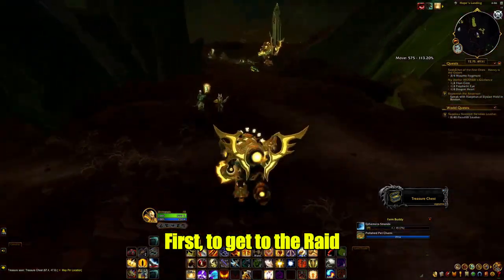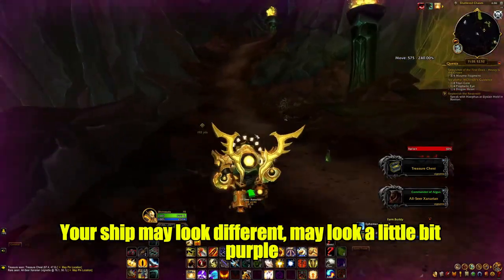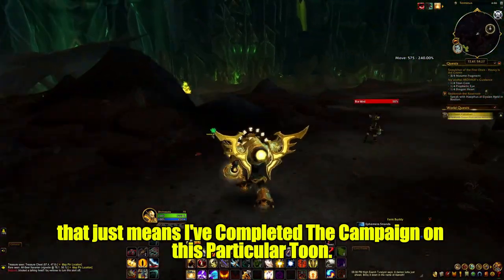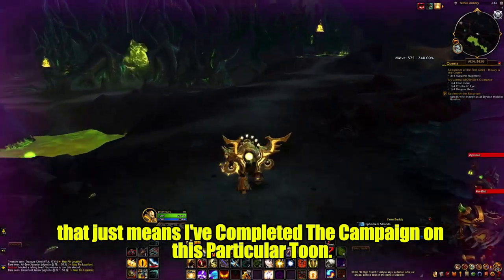First, to get to the raid — we were just aboard the Vindicar. Your ship may look different; it may look a little bit purple compared to my yellow. That just means I've completed the campaign on this particular character.